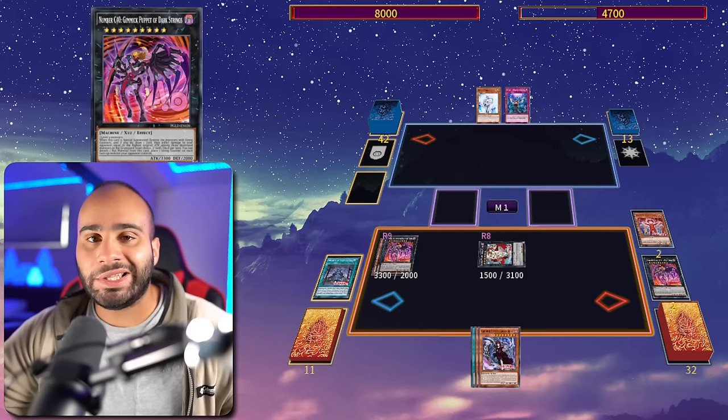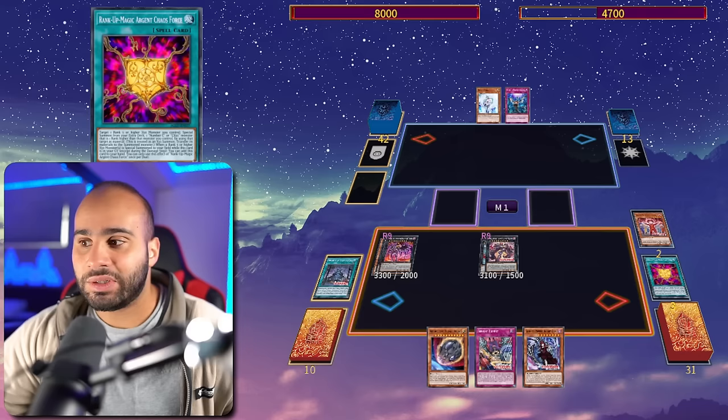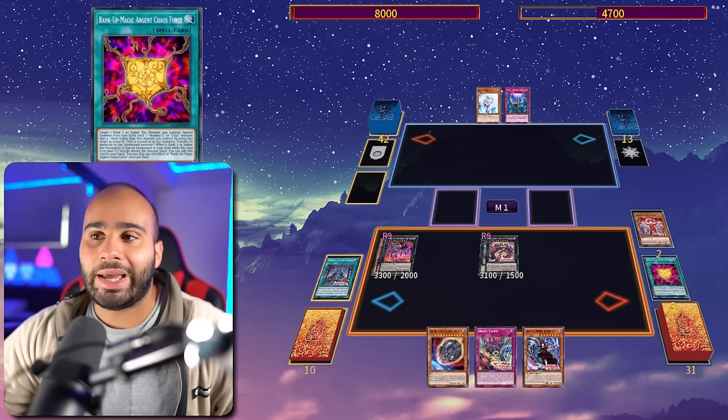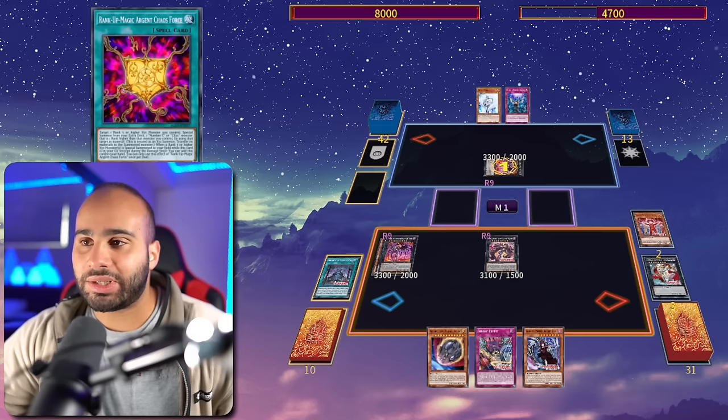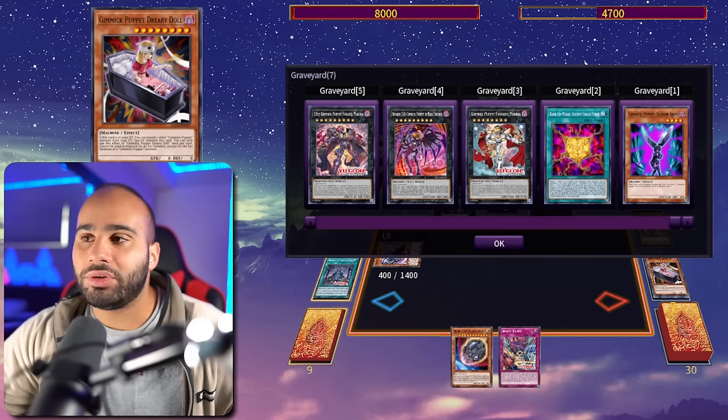If you draw Rank of Magic and need to extra normal summon the Terror Baby, it won't work — you'll need another extender. But if you went the first route I showed, you're not using up your second normal summon anyway, so you can FTK regardless. That's kind of crazy — it's like the one garnet in the deck and it's still fine to draw. It's nuts.